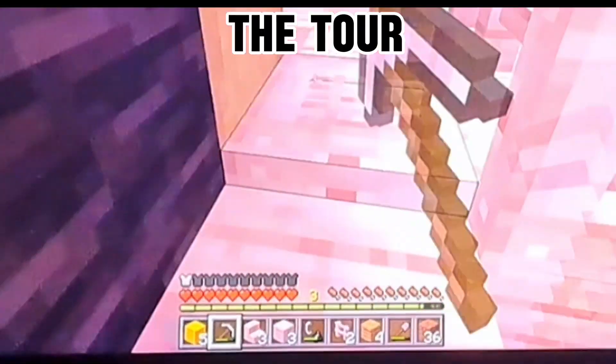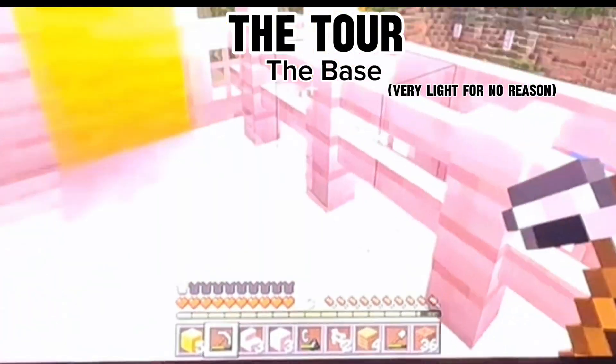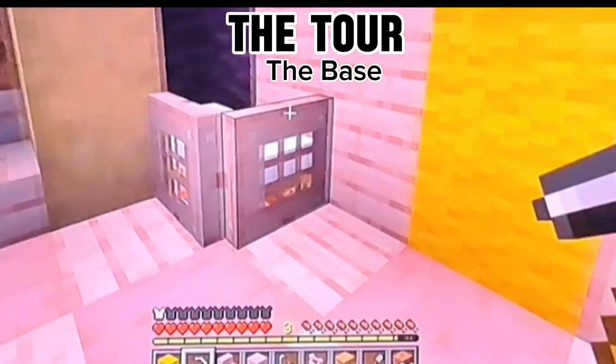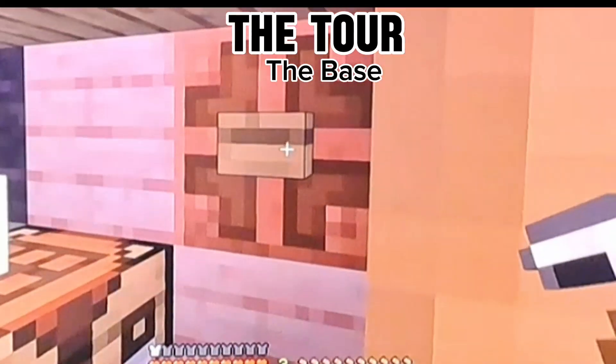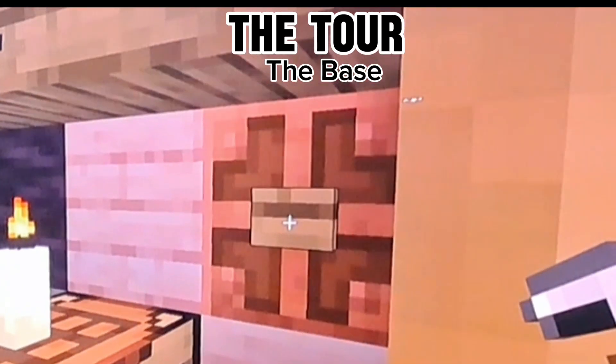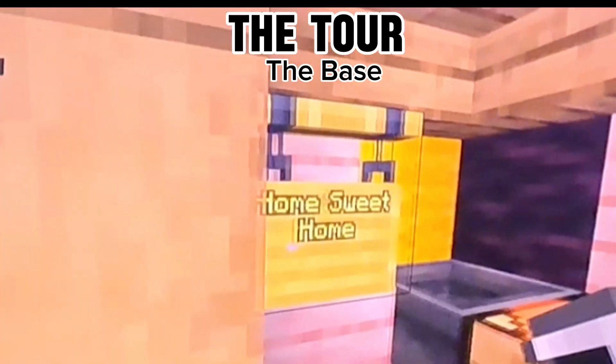So this is my house. It has a balcony, some candles, there's my bed, I have a light. Since this is on an experimental world, we have tough bricks and of course the lights. Home sweet home.